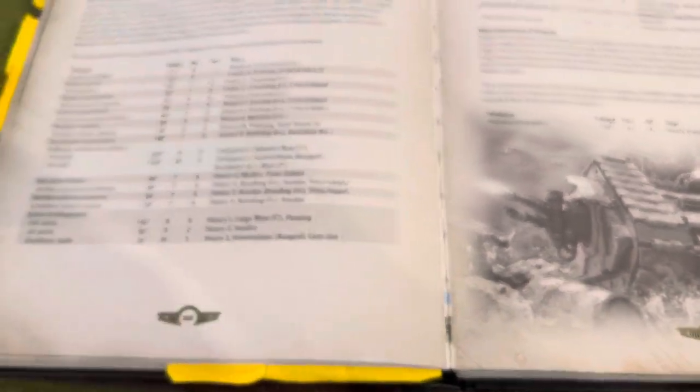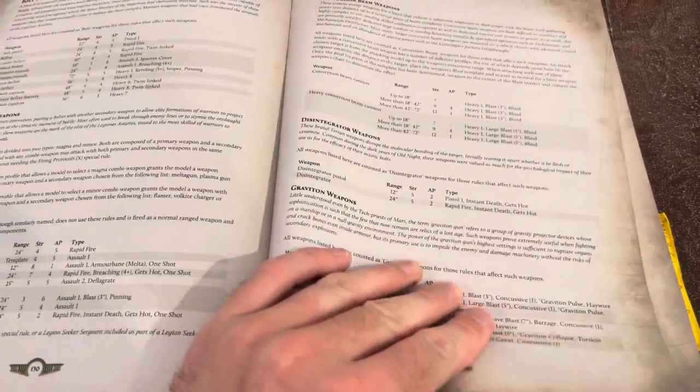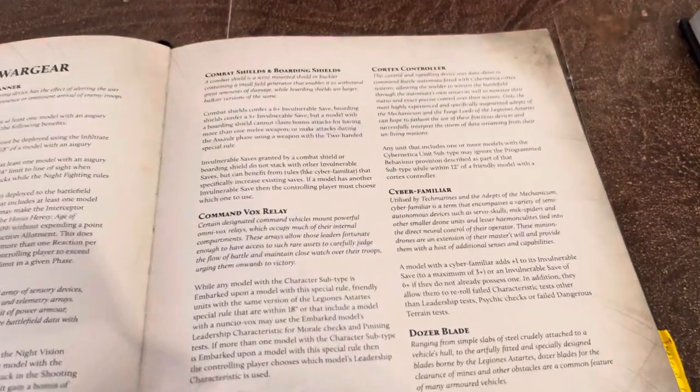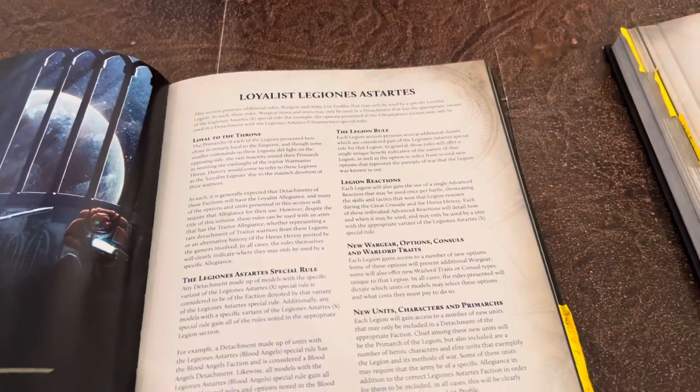Then we have Weapon Stats — page 128 — so if I want to look up a weapon, here they all are, I can look them up really fast. If I want to look up War Gear Rules, boom — Cyber Familiar, what does that do? The Melta-Cutter? They're all in here.